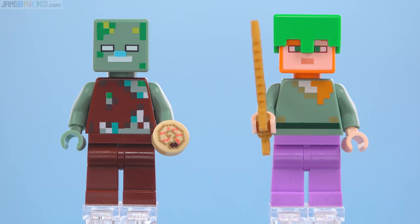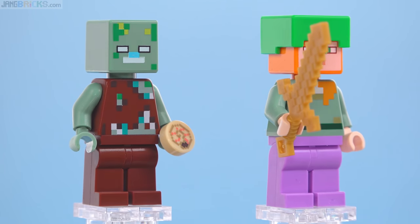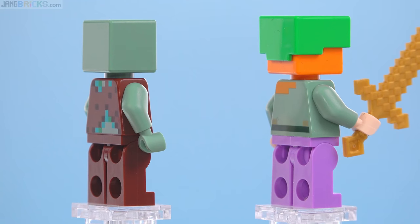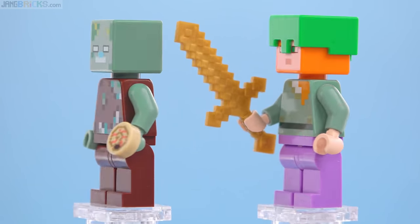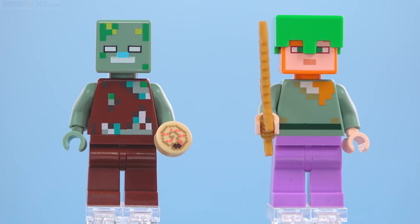The Drowned looks pretty nice and it has an extra bonus in the form of a nautilus shell in its hand. So if you defeat it, you can get that. There's good printing around the back of the torso as well — good level of detail. Print production work is not perfect here, but it's not terrible. Generally, I'm definitely happy with that mob.